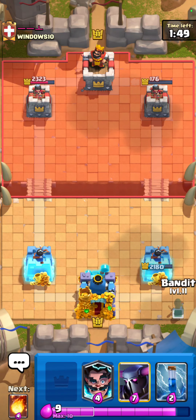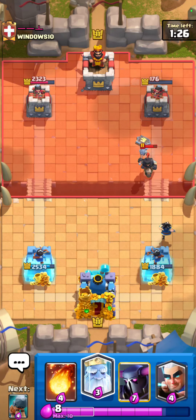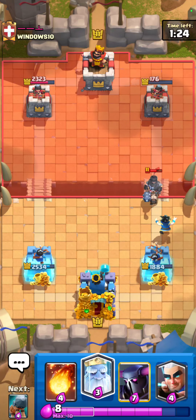Yeah, I want to keep my electro wizard for this dark prince, that's why I didn't want to use it. He might flying machine in the middle — or he's going to give me fireball value, perfect. That's literally the best thing you can ask for, so yeah, we're chilling here.